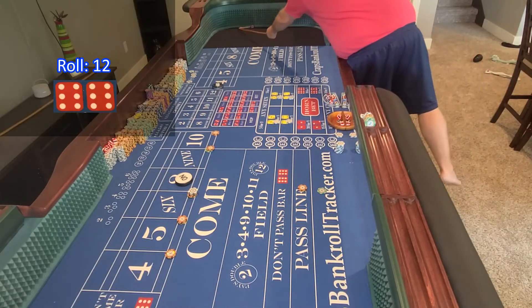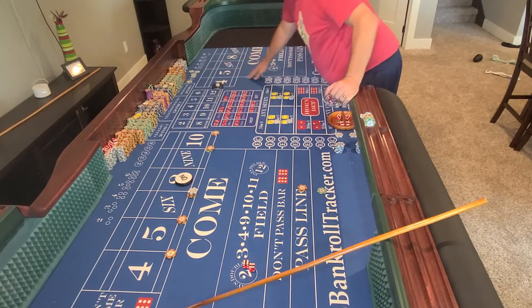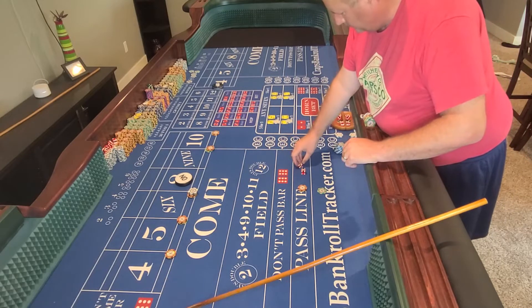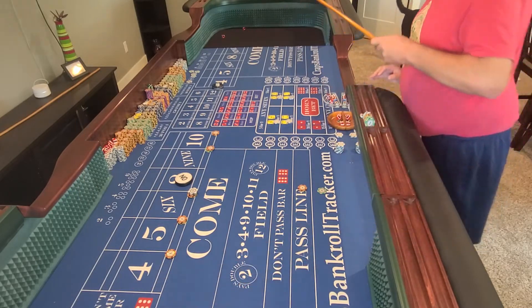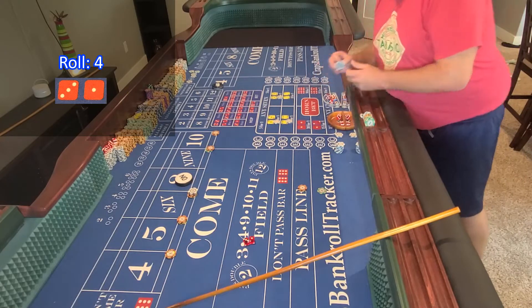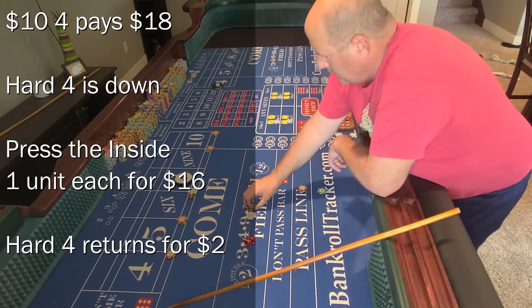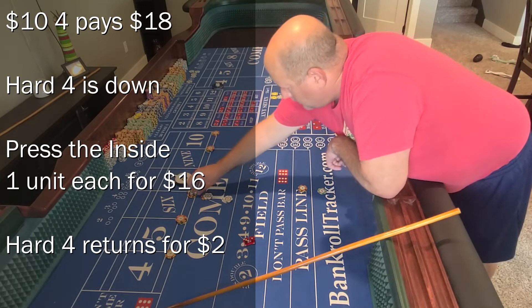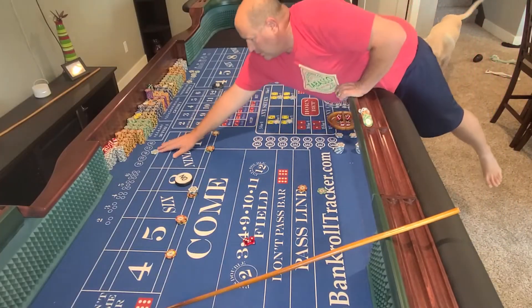Twelve — twelve back. Got all the high numbers except the nine, if anybody's keeping track at home. Little shorty gives us a four. The hard four is down. Get paid $18 for that four. A little more inside pressure. We're at $48. I'll put two bucks back on a hard four, mark the four, and we're rolling.